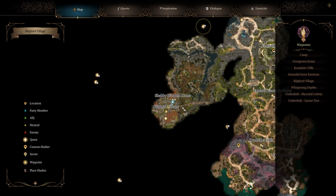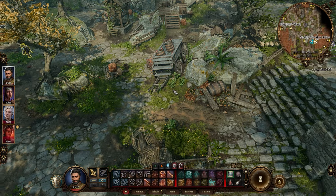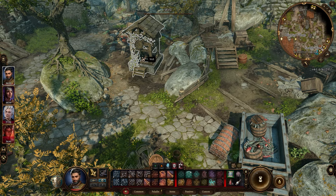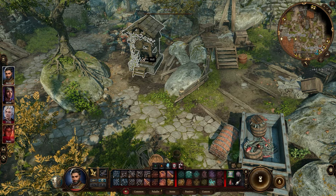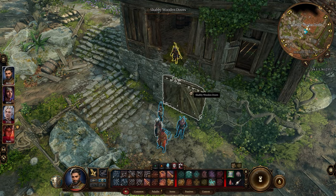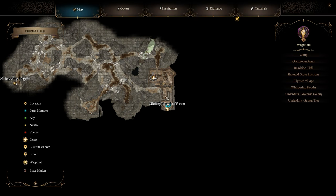If you haven't got this quest and you've stumbled across this video, you can find it on the west side of the first map, west of Emerald Grove. You want to go into this well here. Alternatively, there is a door over where I'm standing right now that you may be able to pick lock, though I'm not sure if you can open it from this side because this is where you come out once you go down the well. Either way, go down the well and you will end up in the Whispering Depths.